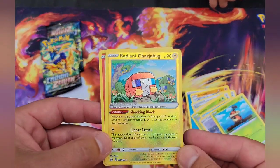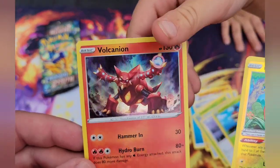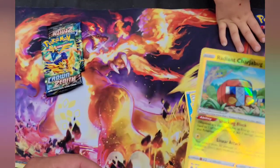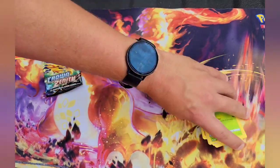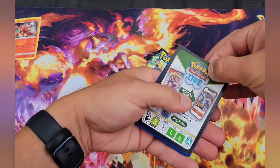Wait, dad, you have another one — you have a good chance of pulling a good one! What is that thing? Some kind of hollow volcano dude. Well, give me a sleeve, Wes — whoa, wait, dad pulled the first radiant! That's cool. All right, last pack.